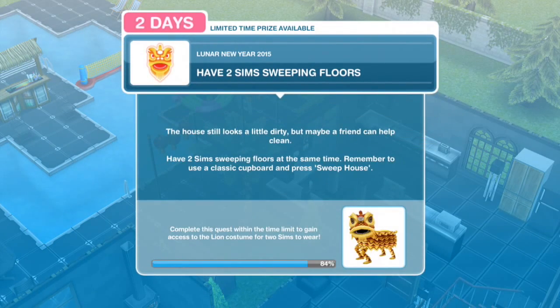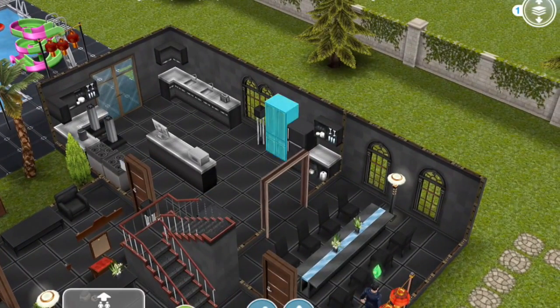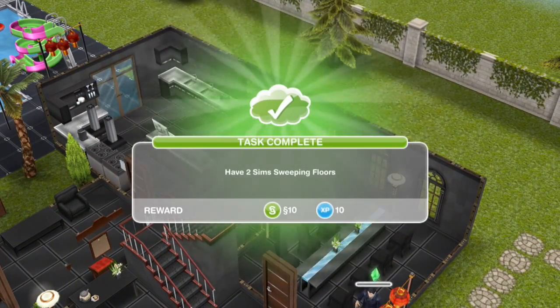Have 2 Sims sweeping floors. The house still looks a little dirty, but maybe a friend can help clean. Have 2 Sims sweeping floors at the same time — remember to use a classic cupboard and press sweep house. So let's get Tony doing some housework finally.